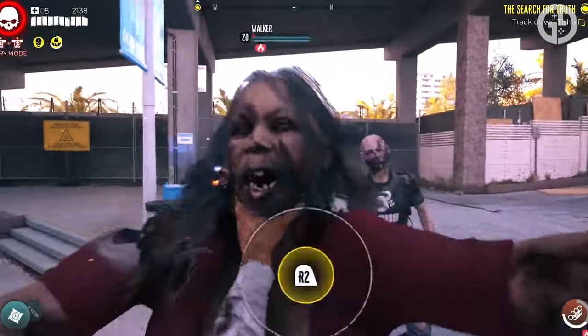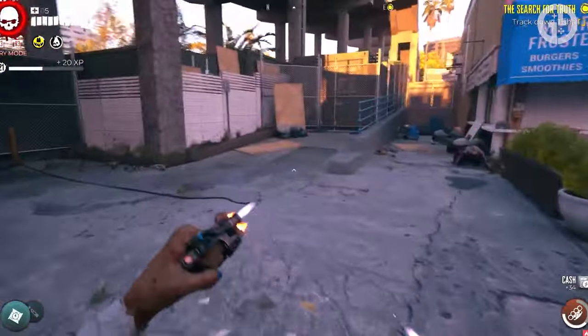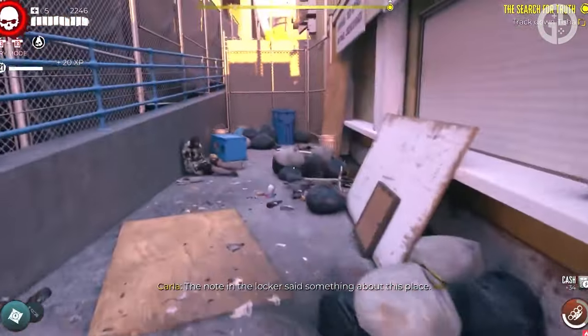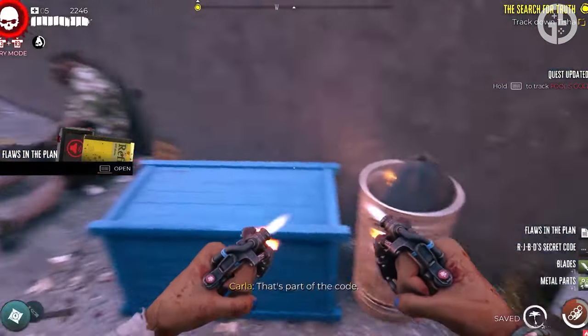Head to this spot on your map — it's only a short walk north of where we were before on the pier — and in a little alley next to the pizzeria, by the bins, you'll find the final item on this treasure hunt across Dead Island 2. Pick up the Floors in the Plant item and then hustle back to right where we started this whole thing.